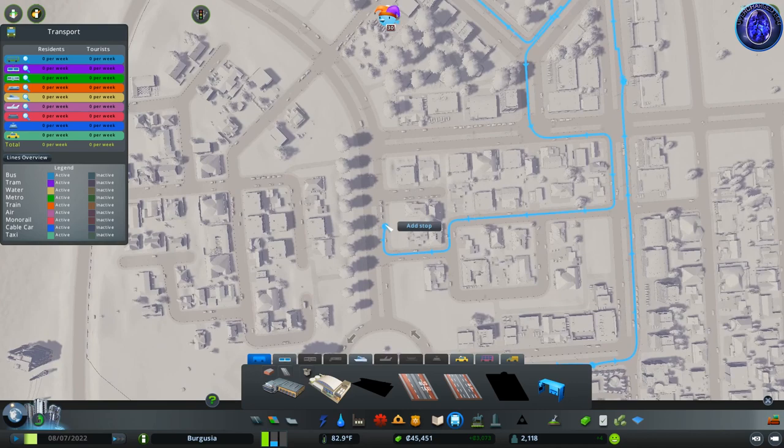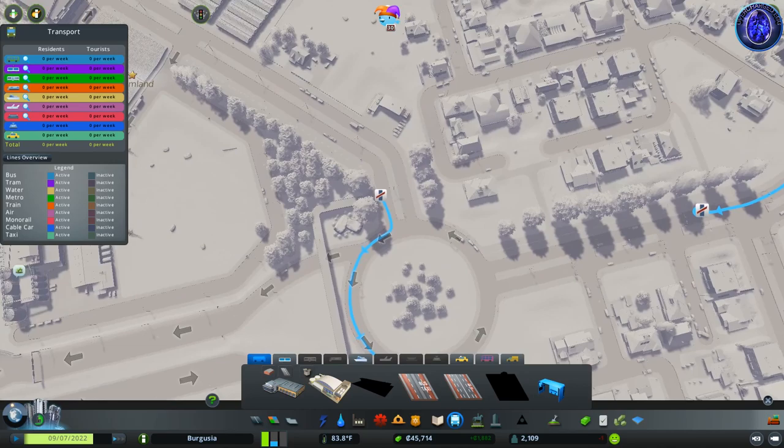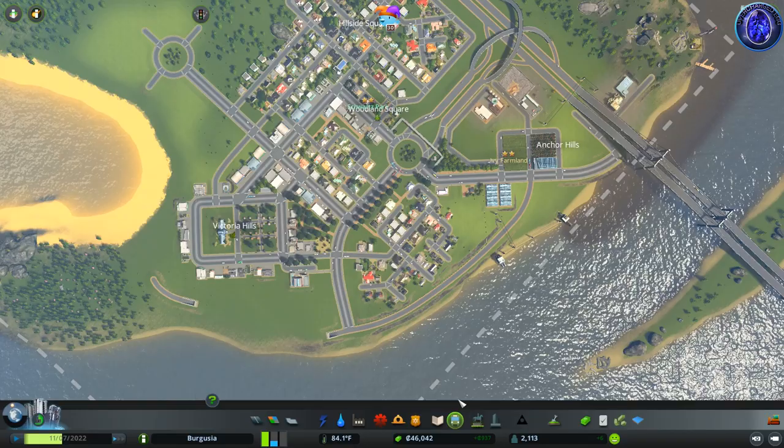I'm going to extend the route out here and then tie it up, giving me a couple of stops around a little route. This is just going to be a small — maybe two or three buses on this single line; we'll see how busy it gets. I'm going to mirror a stop here and then come back to the first one we placed. The bus will automatically find the route down these roads, and then I'm going to complete the line. That gives us our first public transport line of the city, which is fantastic news.